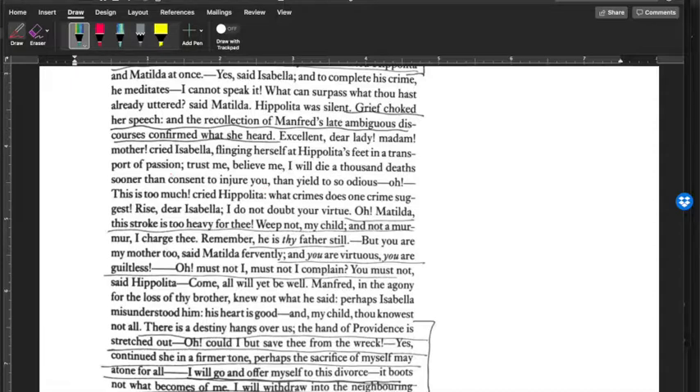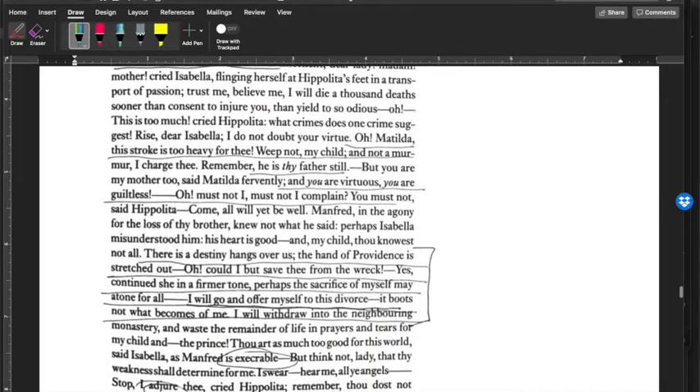Isabella flings herself at Hippolyta's feet: 'Trust me, believe me — I will die a thousand deaths sooner than consent to injure you, than yield to so odious and hateful—' Hippolyta: 'Rise, dear Isabella. I do not doubt your virtue. Oh Matilda, this stroke is too heavy for me. Weep not, my child — remember, he is thy father still.' Matilda replies: 'But you are my mother too.' And she's like: but you're my mom, and this is terrible. 'You are virtuous. You are guiltless.'